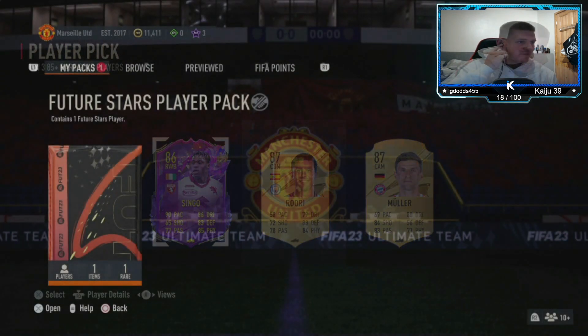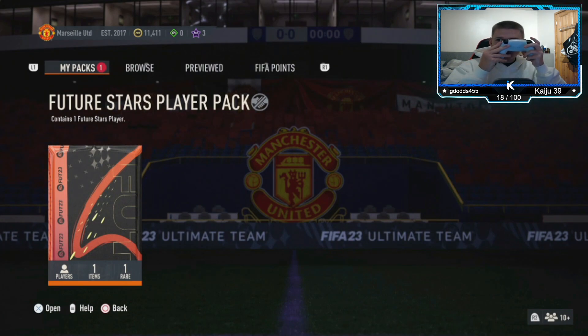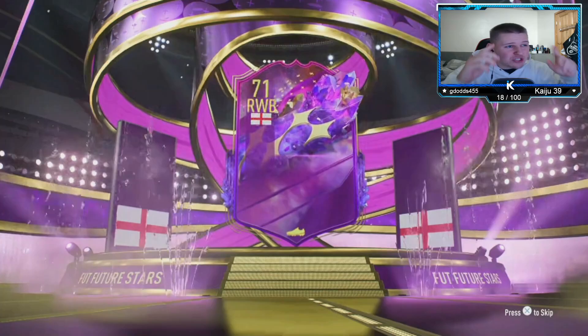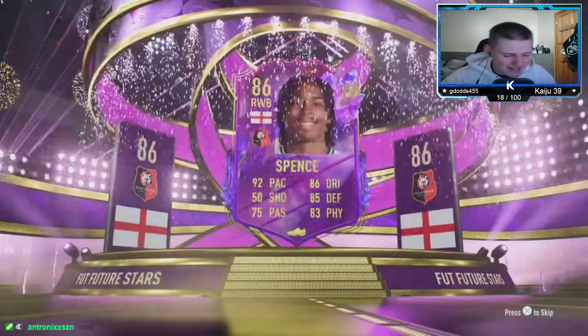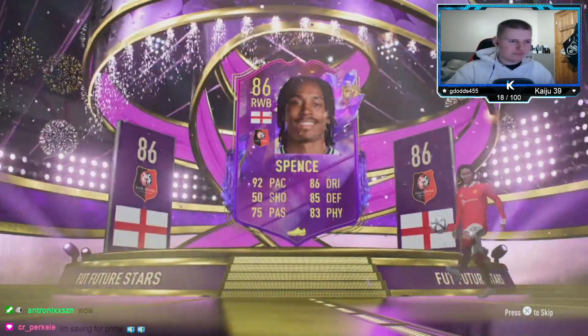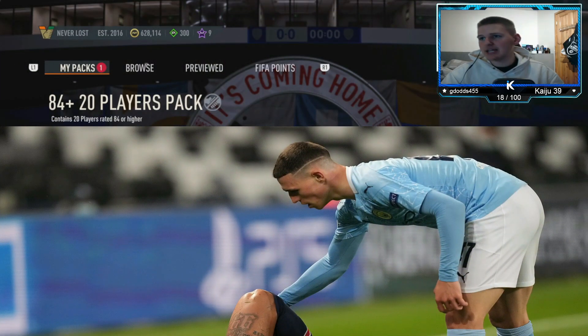Right, future stars player pack - I think this is from the future star token. Let's go, baby! Come on, Tronix nose pack for the boys. We need Argentina. It is... Argentina, Argentina, English - oh no, it's Jed Spence! Oh no, that is a bit dead. That is a bit dead, that is unlucky. Appreciate it, Tronix.